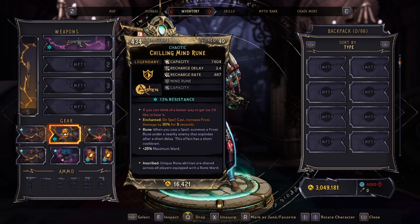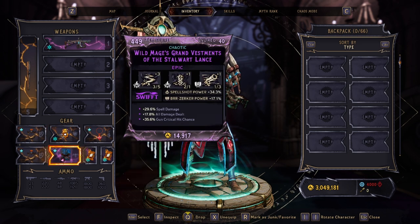For the ward, we have the Chilling Mind Rune. The enchant gives us more frost damage on spell cast, and more importantly, when we cast spells we summon a frost rune under a nearby enemy that explodes after a short delay — more damage, absolutely crazy.